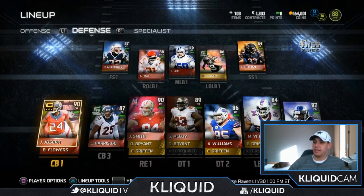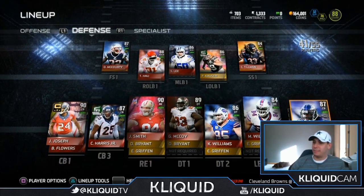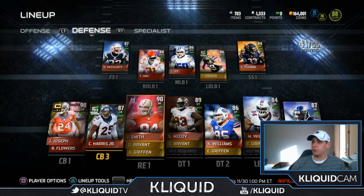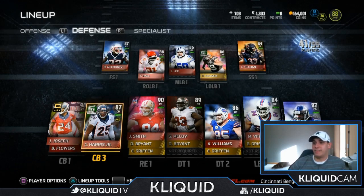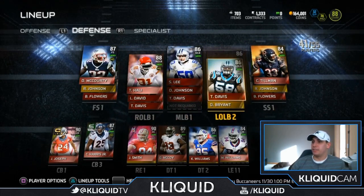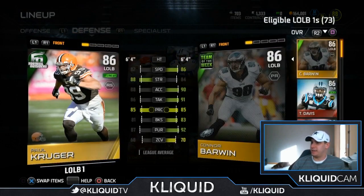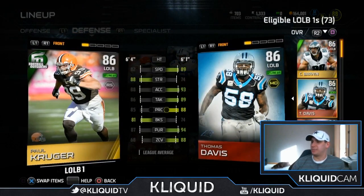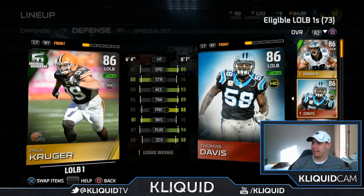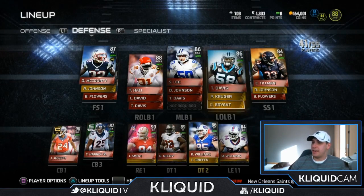At cornerback I've got Jonathan Joseph, Brandon Flowers, and LaRarius Webb. If you've seen some of the highlights Webb has made for me — oh my gosh, that guy is ridiculous. I also have Chris Harris as my nickel corner, so I feel very well set up on defense — basically an elite at every position. I usually play Paul Kruger, but I think I might actually switch to Thomas Davis because of the speed difference. Actually, now that I think about it, I normally do have Thomas Davis out there. We'll switch that around so you can see what my lineup usually looks like.